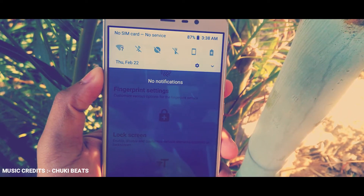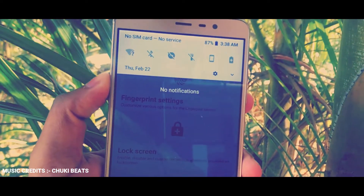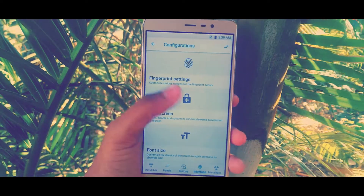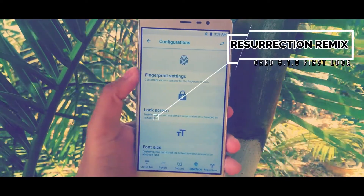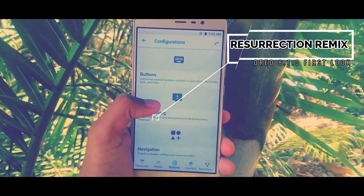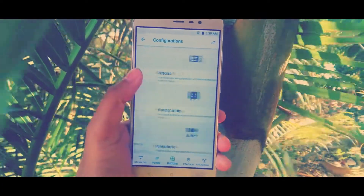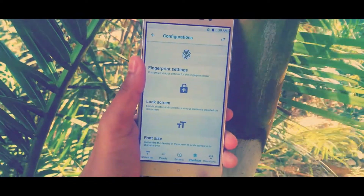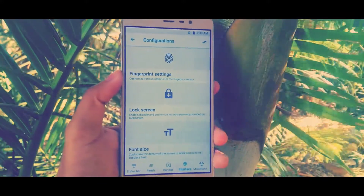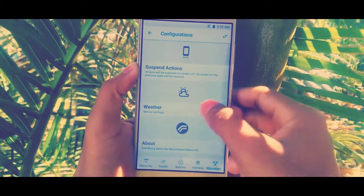Finally the wait is over and the official Resurrection Remix 6.0 based on Android 8.1 Oreo has been released for some Android devices. Over the past few years, Resurrection Remix has become a highly sought-after commodity, as it has become more and more popular day by day. It is one of the most popular custom ROMs for Android devices in recent times. This new update is based on Android 8.1 Oreo, which is a direct jump from Nougat 7.1.